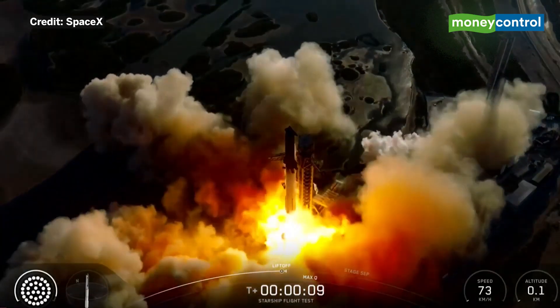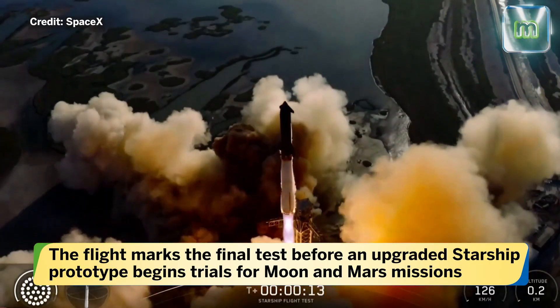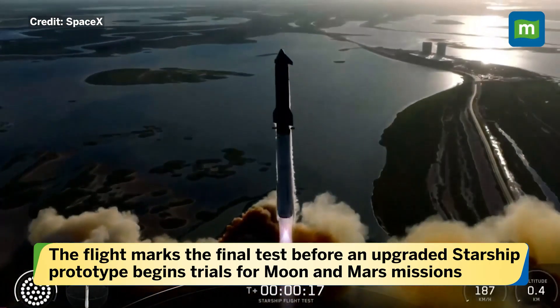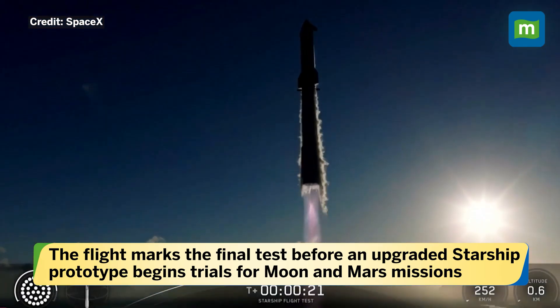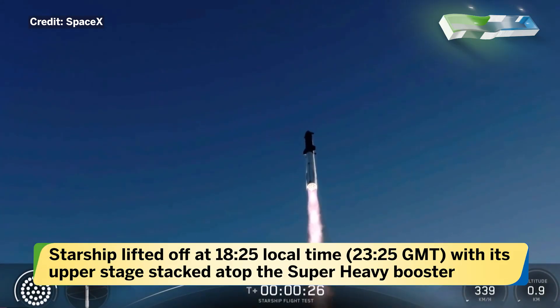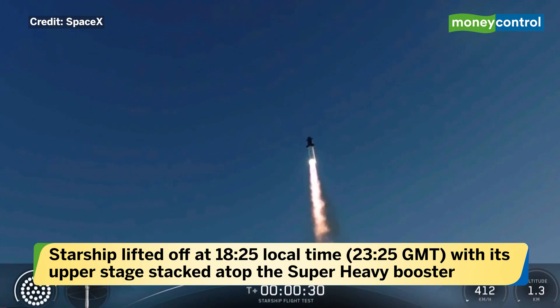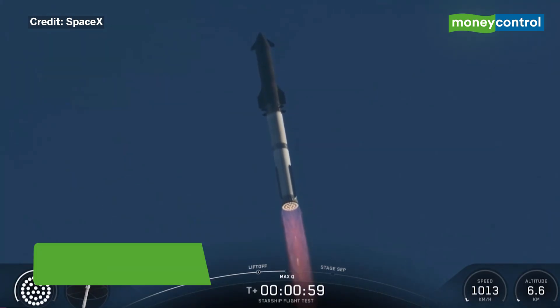Thanks for all the historic flights, Pad 1. Vehicle's catching downrange. Usiraptor chamber pressure nominal. Across the Gulf. Coming up next on Max-Q.